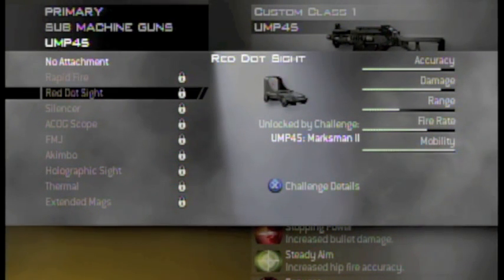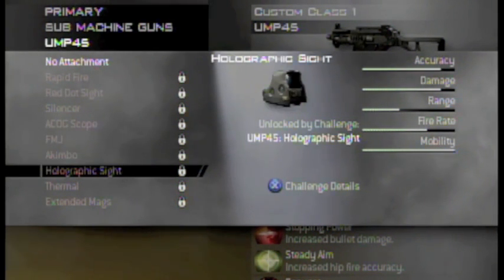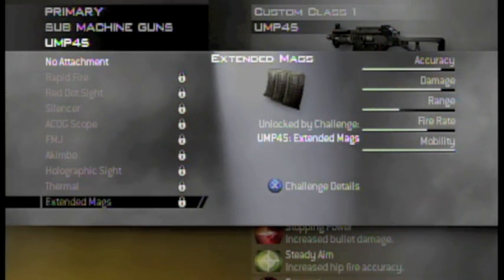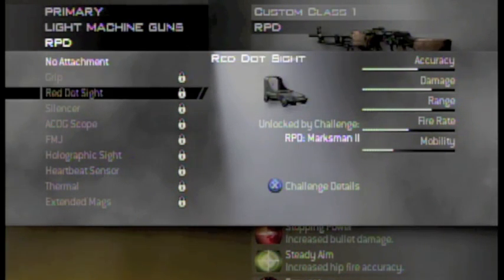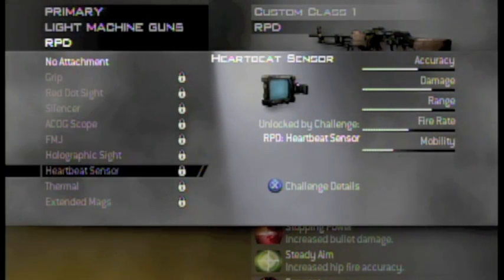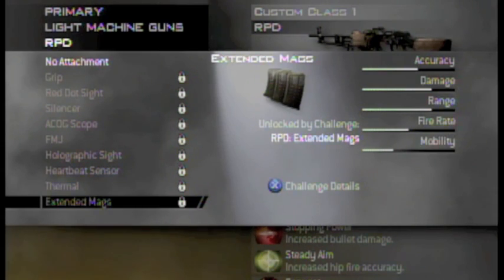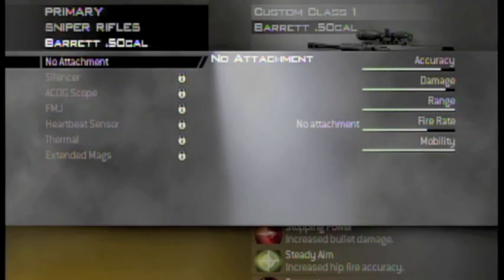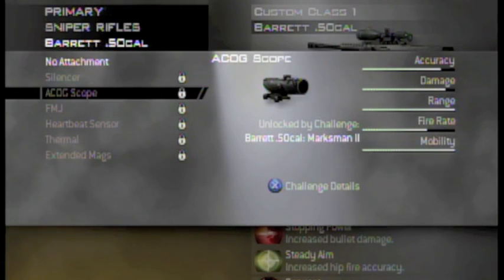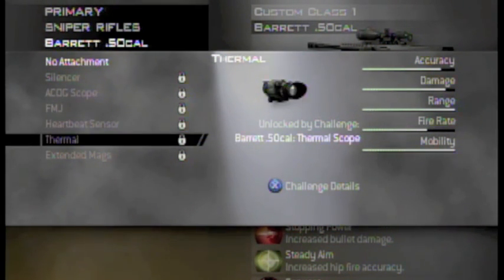Most of them are the same, but rapid fire is new, and akimbo — I guess that's just dual wielding because you just saw two guns. Thermal is new, and the grip is new also. For the sniper there's nothing new, and the riot shield doesn't have attachments. So thank you for watching and please subscribe.